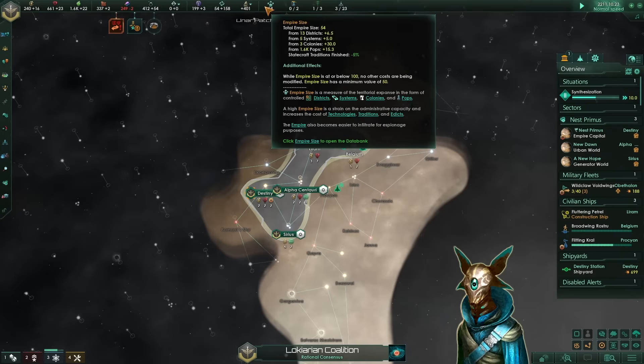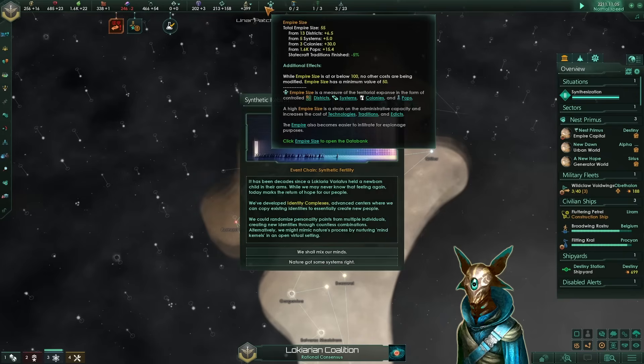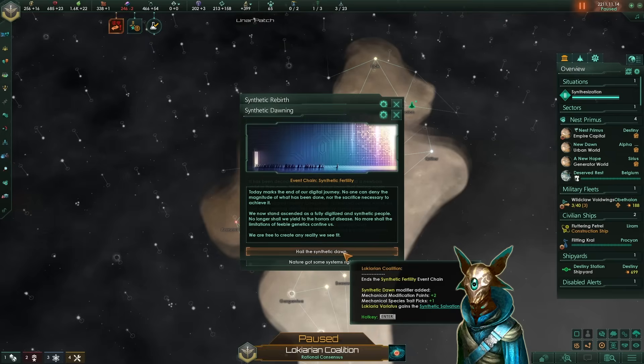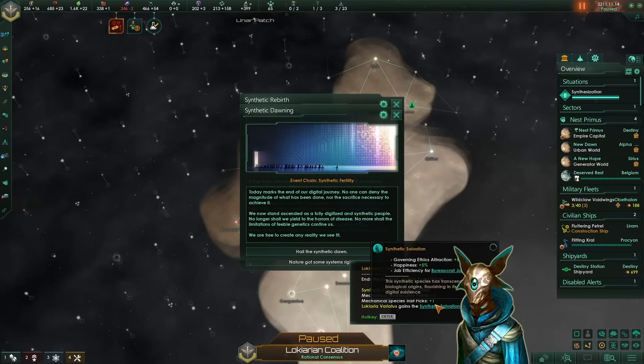Since we only had around 1600 pops, within 8 months it already finished. So we end the synthetic fertility event chain and we gain the synthetic dawn modifier. Our synthetic pops are even stronger than regular synths, because they have more points and picks, and also the synthetic salvation trait, which increases our job efficiency from bureaucrats and a little bit of happiness.